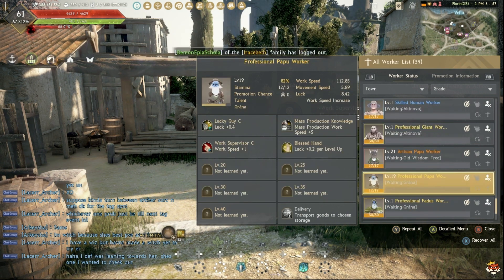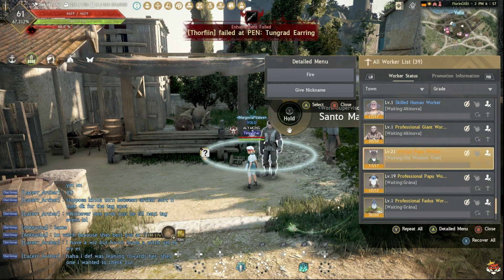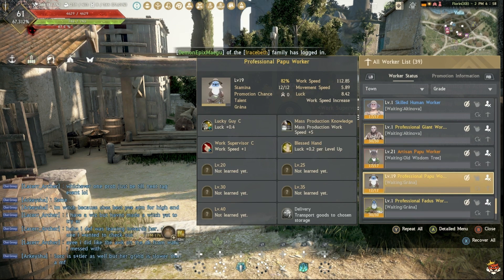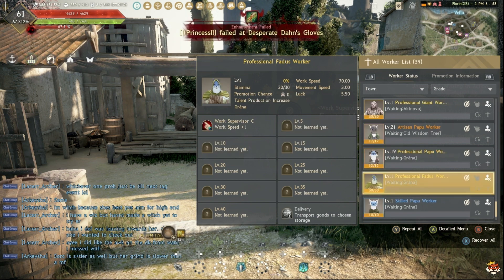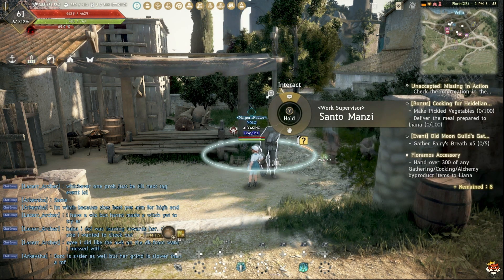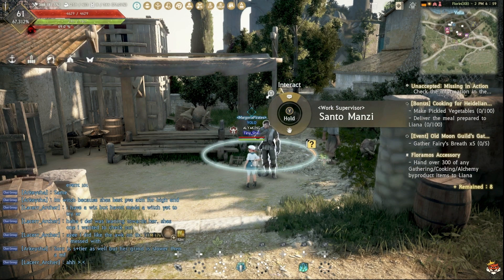If you're in Grána or Kamasylvia, there are also Papaya workers and Furious workers. Papaya workers are similar to Goblins, and Furious workers are more like the Human equivalent. But for this guide we're sticking with Velia.